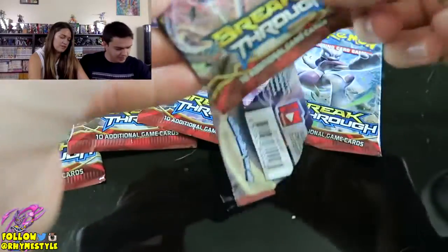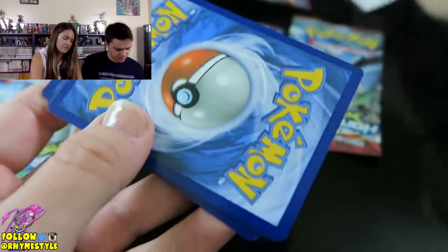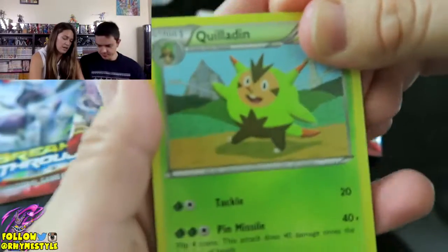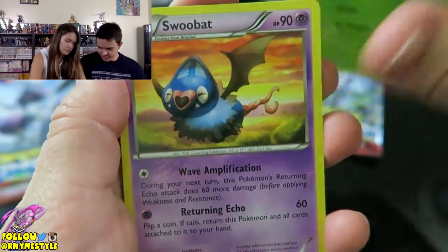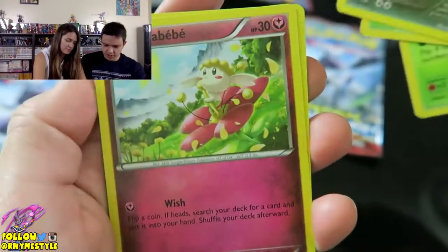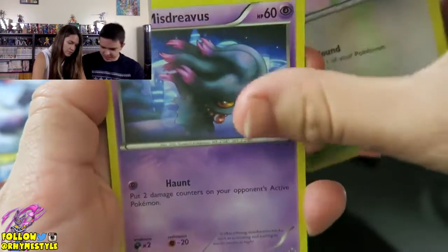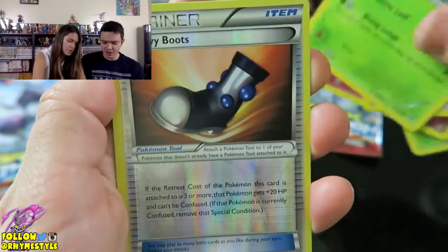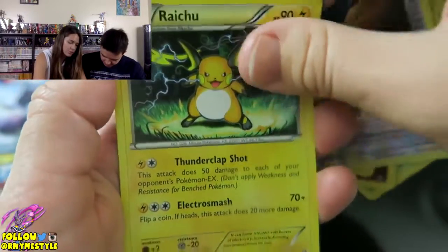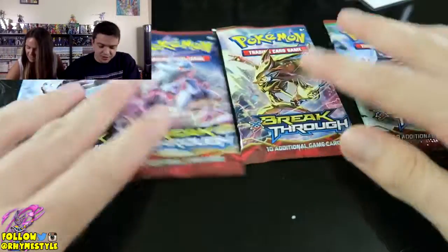So far my favorite is definitely Gengar - that's a really cool Gengar. I love the art on that, it's beautiful. Another bat - Swoobat! I'm getting all the bats. Gogoat, Axew, Flabébé - I like the name. Swablu, Misdreavus, Skiddo, Raichu. Is that holographic? No, that's it. That's a pretty cool Raichu though.